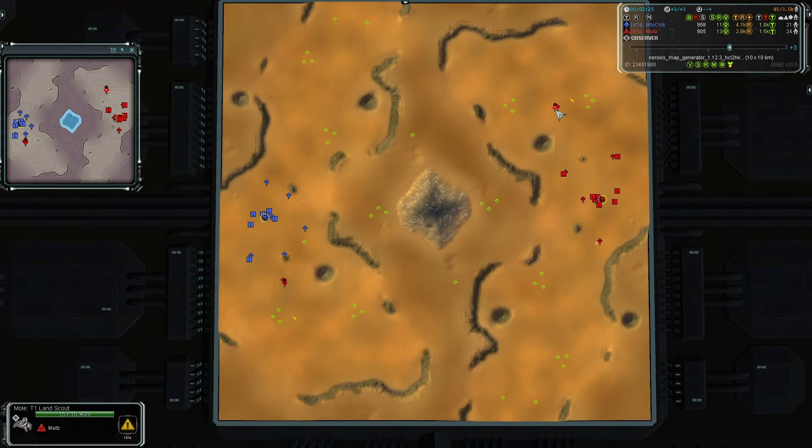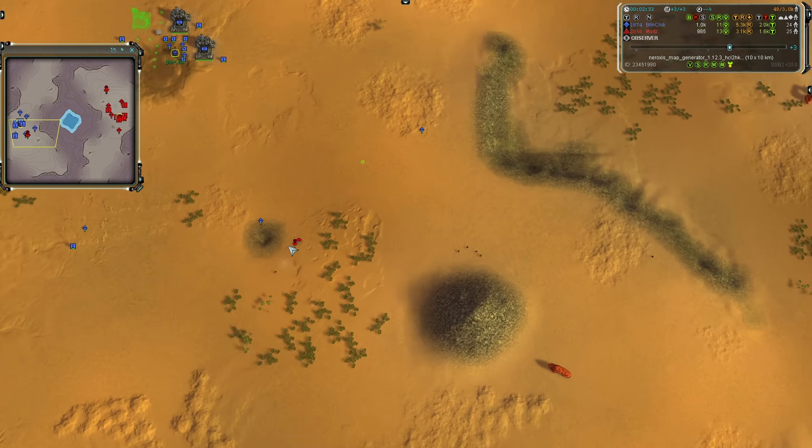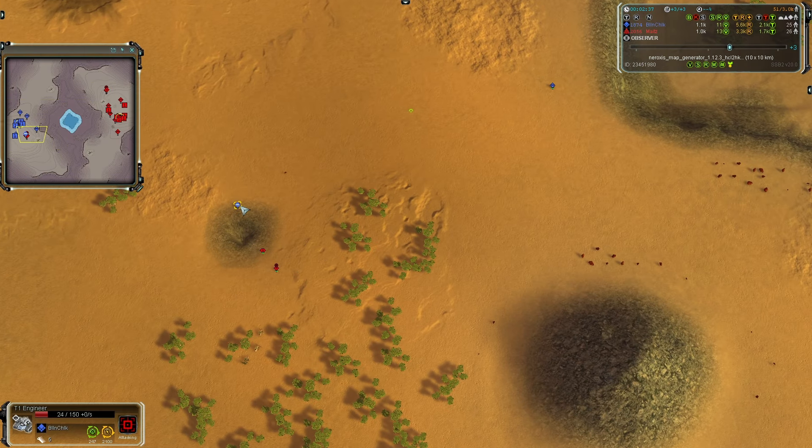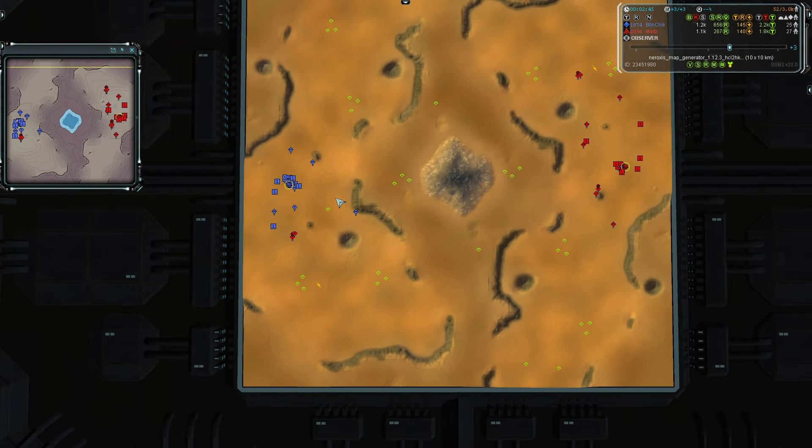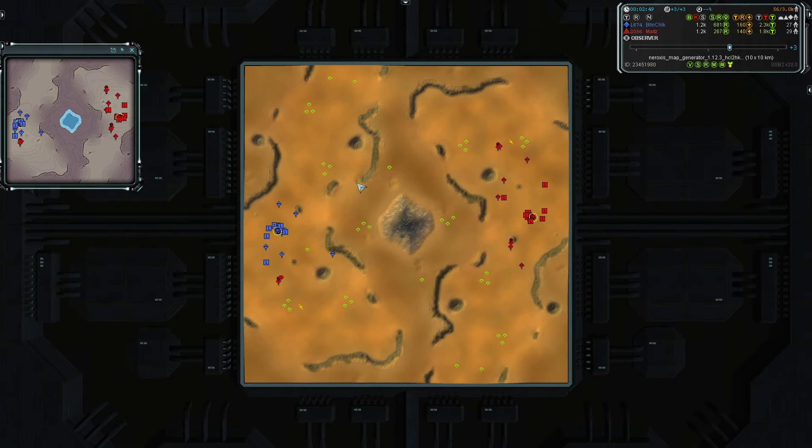I do like this little group of units here — a nice little mole and a mantis, or in this case a lab and a mole going after the engineer, which will get wiped off the face of the surface of the planet — moon, whatever they're on. We do see in the west, fanning out of engineers for Blinschick, fanning out of engineers here for Mait's as well.